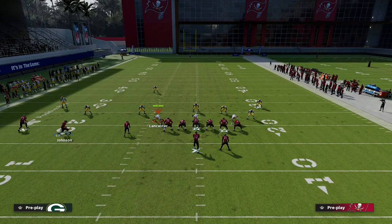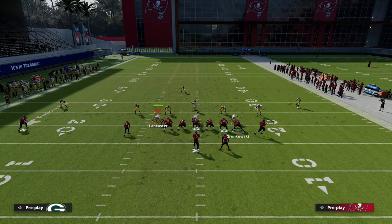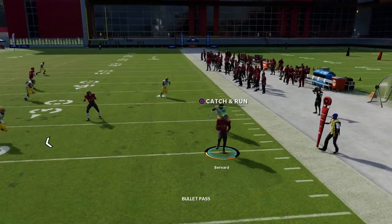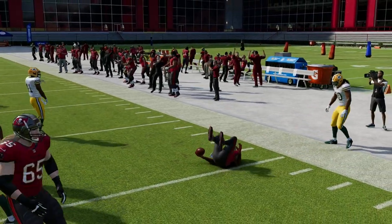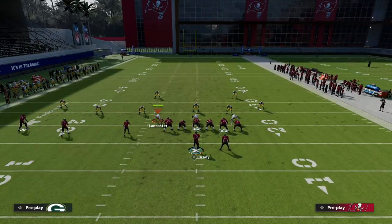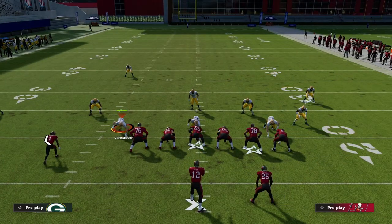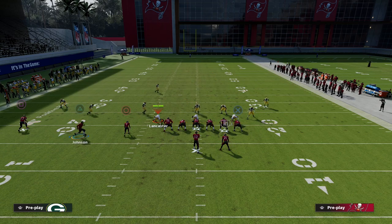Now the next thing I want to show you is cover three zone. A lot of times in cover three, you want to work your curl flat combo. If that curl flat pulls back, you can spin out that defender almost every single time, and you could easily just throw the ball to the running back. That forces them to have to play hard flats and cloud flats — they're not going to be able to run Mabel against a curl flat concept, which is really good.